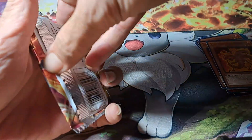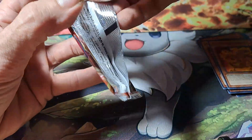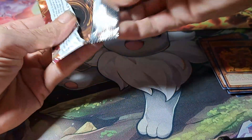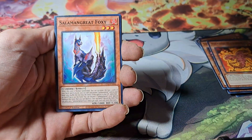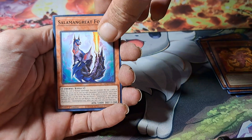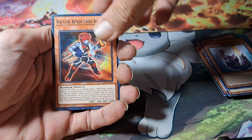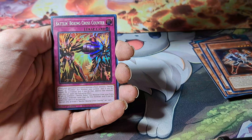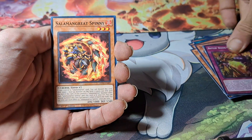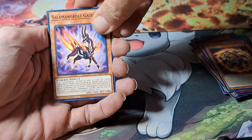Down to the last pack. Salamangreat Foxy, Battlin' Boxer Chief Second, Battlin' Boxer Cross Counter, Salamangreat Spiny, Salamangreat Spiny, and Salamangreat Gazelle.